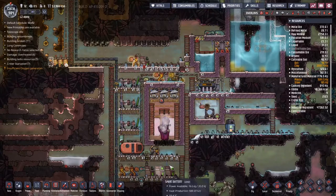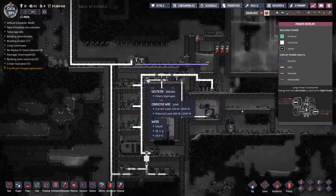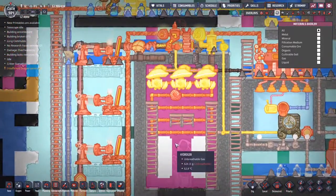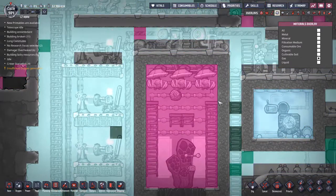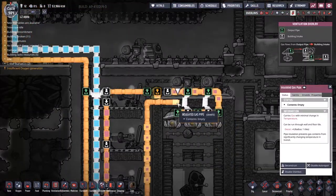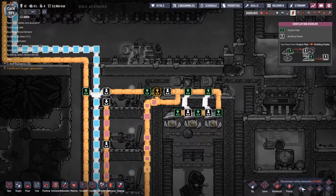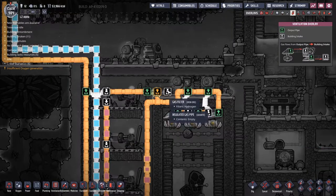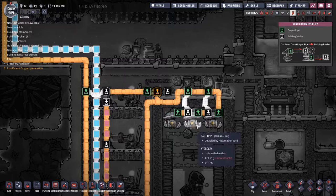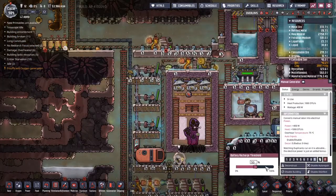I've slammed a battery in up here so that when these are totally empty there's a backup for the pump and the gas filter. Looking at it now, there does not appear to be any oxygen left inside this system here. So I'm going to grab that, pull this down here, and to round it off we really need to destroy these. I'd normally get rid of the bit of gas pipe, but with this mod I can just pull it across — no problem. Miss, what are you even here for?